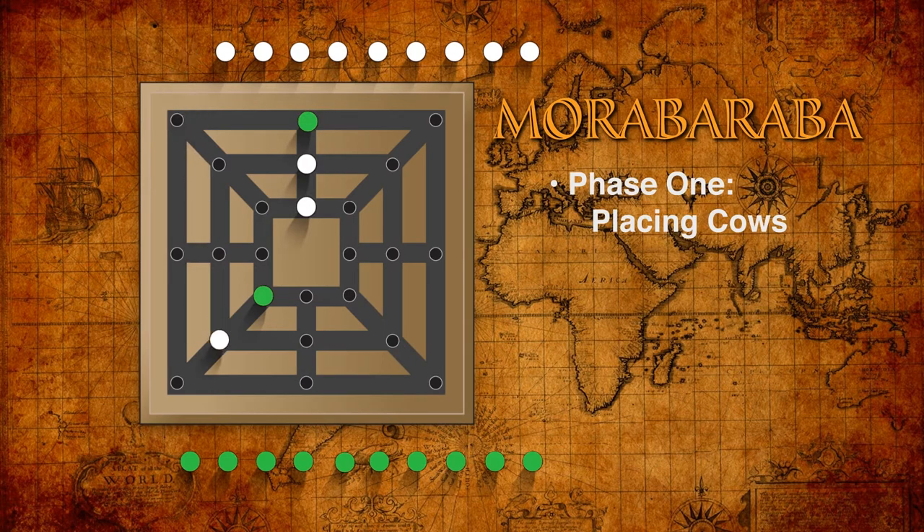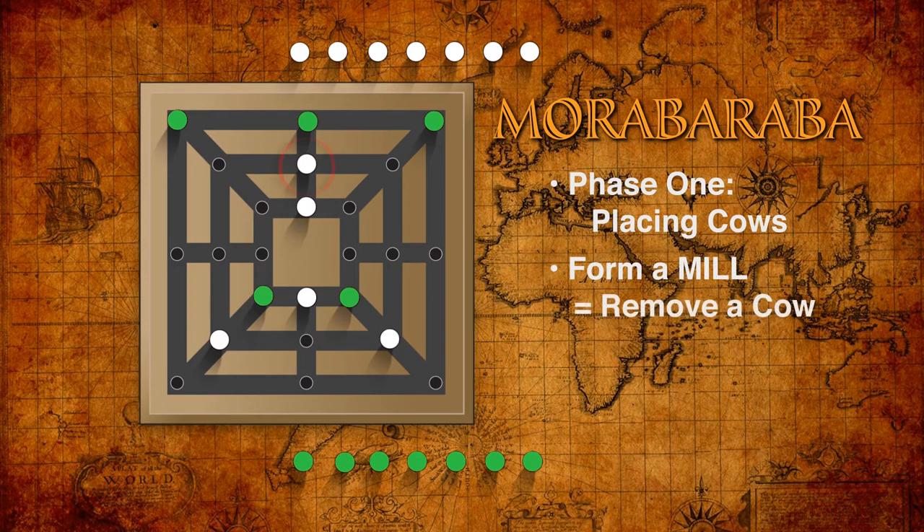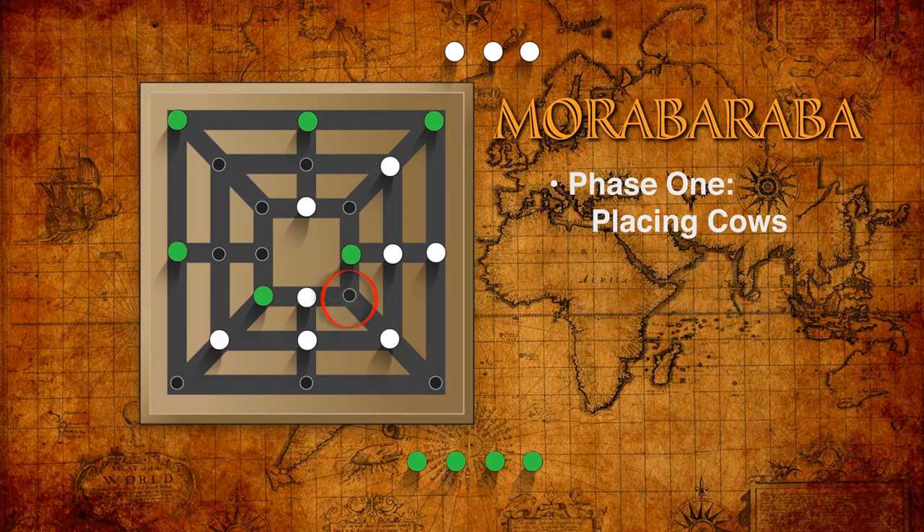The aim is to create a row of three cows along a line on the board. This is commonly called a mill in board game jargon. If a player forms a mill, they may remove one of the opponent's cows which is not already part of a row of three. If a move creates more than one mill, only one cow can be removed. A cow in a mill may not be removed unless all the opponent's cows are in mills — then any cow may be removed.